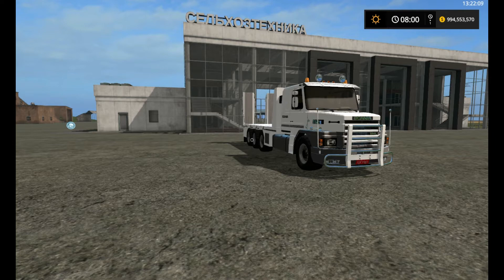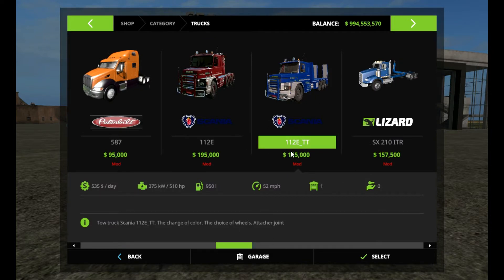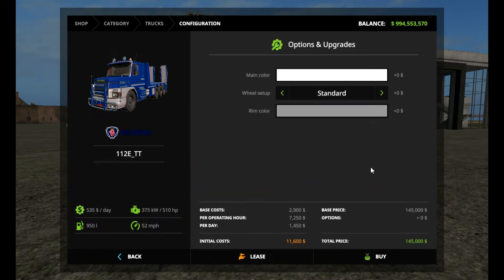Let's check this out in the shop. It is under trucks right where it belongs. It is a Scania 112E TT. We can adjust the color for $1,700 and the rim color for another $200 — pretty standard. Wheel setups are standard or wide tires; I threw wide tires on this because that's not my money. It's $145,000 out of the shop, with a 510 horsepower motor, $535 a day cost, a 950-liter fuel tank, and a 52 mph top speed.